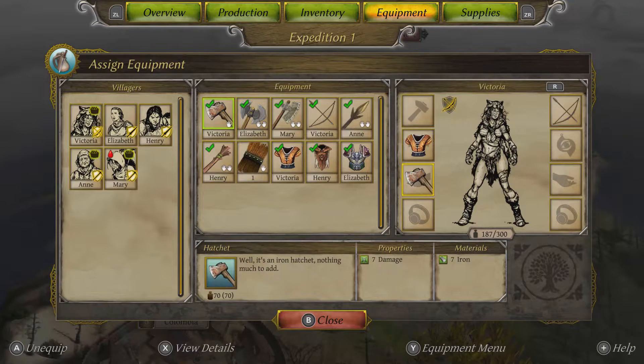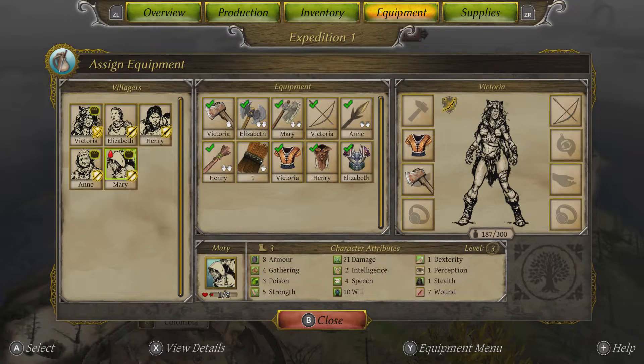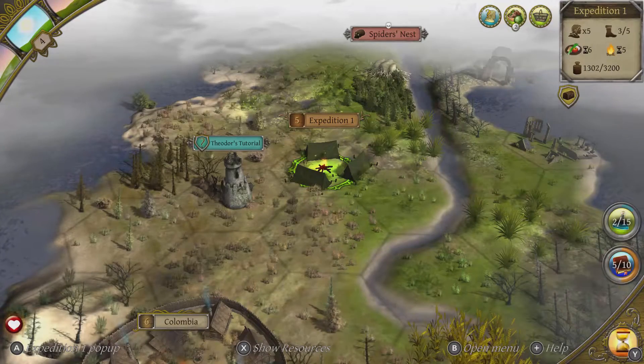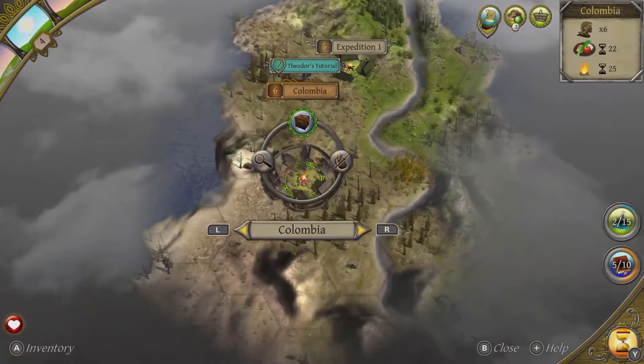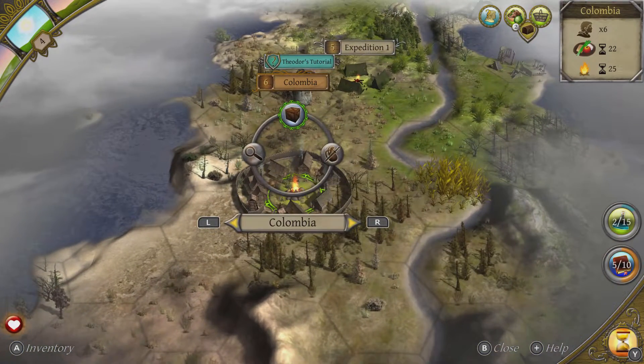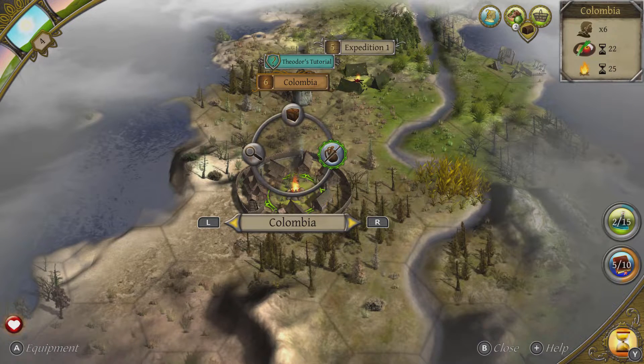We'll only find out if Mary dies probably in the next turn. She has one of eight health, so I'd say there is a chance she will die. When I lost my character in the last one they had zero health and then they died, which was bad. So we have to be very careful. Hopefully she'll survive, but I do not know.